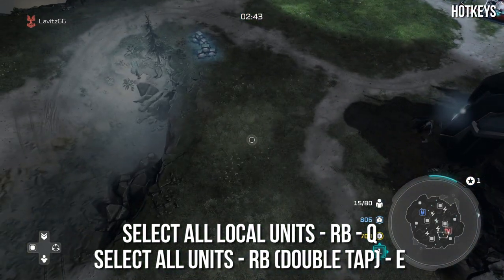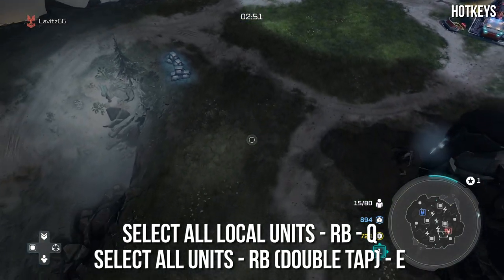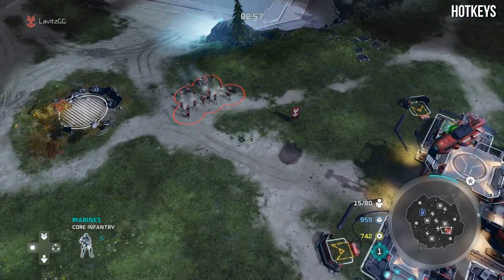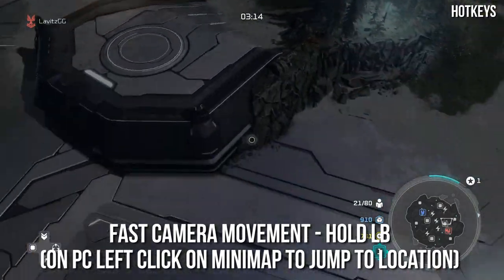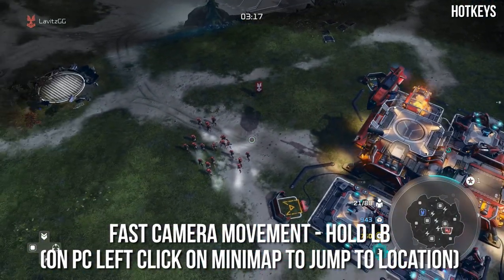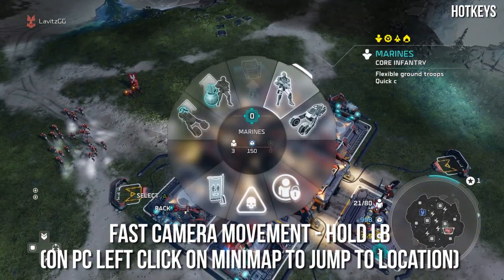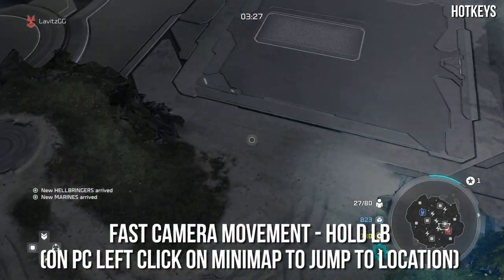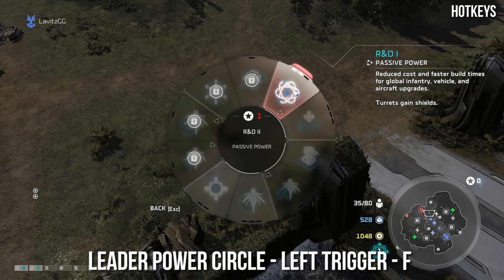If you want to select all units globally, double tap RB on the controller or press the E key on keyboard. This is an extremely important hotkey — do not forget it, you will be using it frequently. On controller, to move the camera faster, hold down the LB button while scrolling — you'll see a massive speed increase. On PC, you should always be left clicking on the minimap to jump your focus and attention there. The leader power circle is brought up by holding down the left trigger or pressing F on the keyboard.